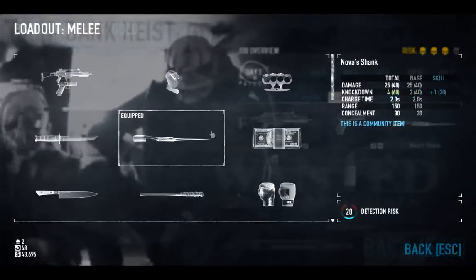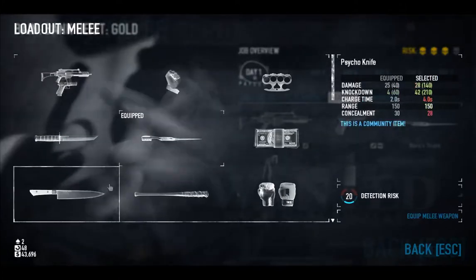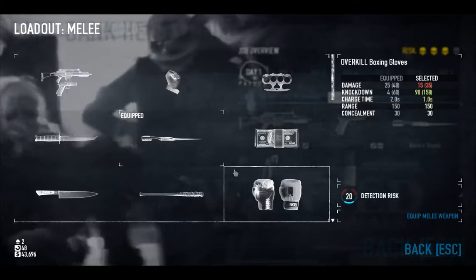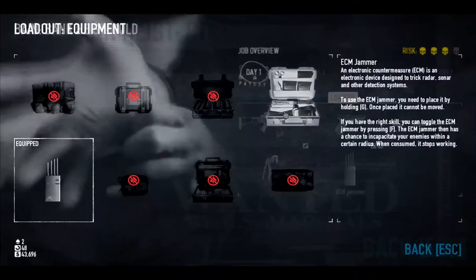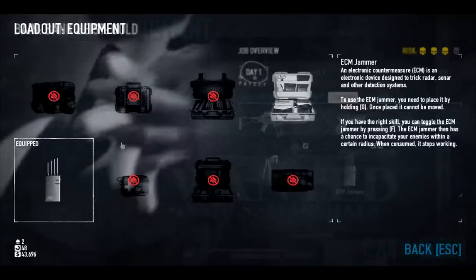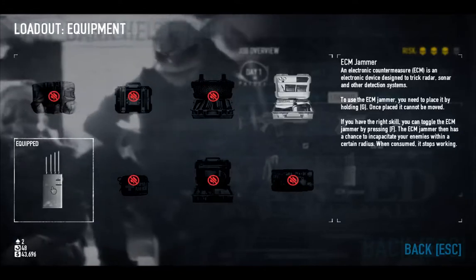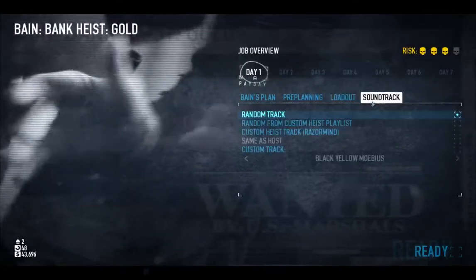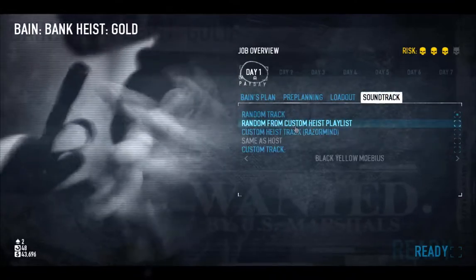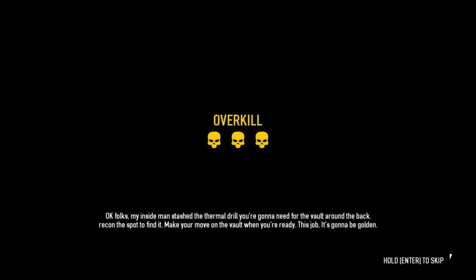Melee weapon doesn't really matter — none of it affects your concealment except for the baseball bat. I don't suggest using the money thing. ECM jammers are very, very useful. You always want ECM jammers. My inside man's — alright, let's get this started.